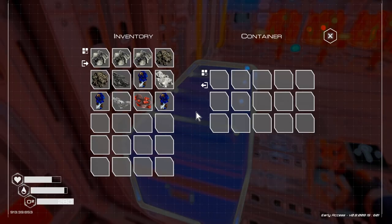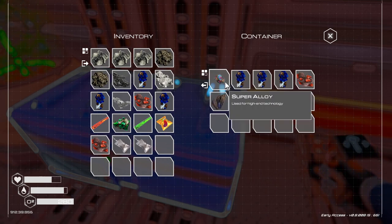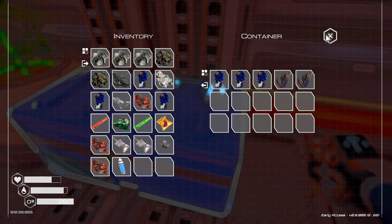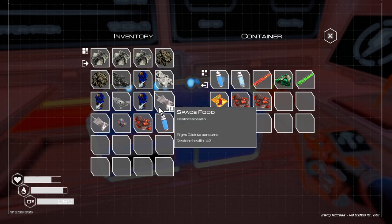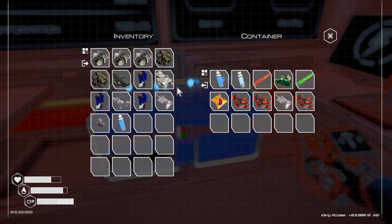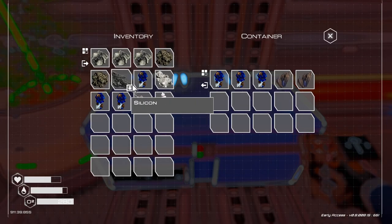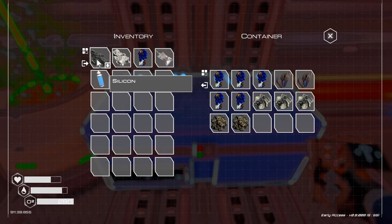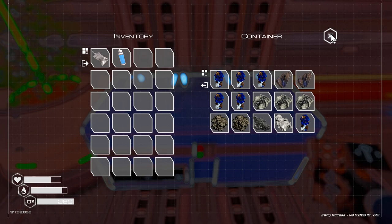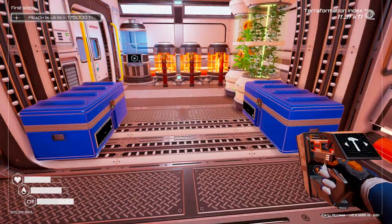Let's pop our spear. Pop some of this high-end stuff in our food storage. Seeds and stuff in there for now. Keep one food on us. The aluminum can go in there too. Super alloy. Cobalt. Take an oxygen canister with us — might not need it.